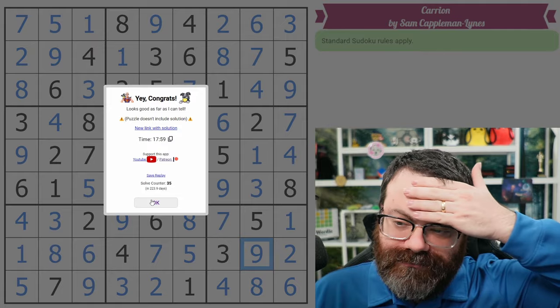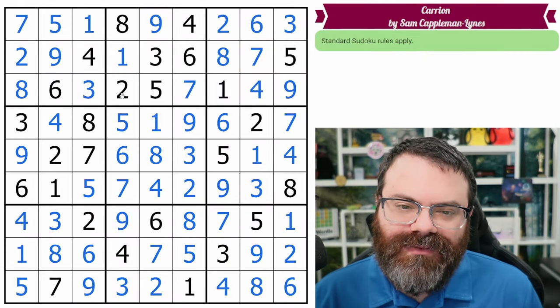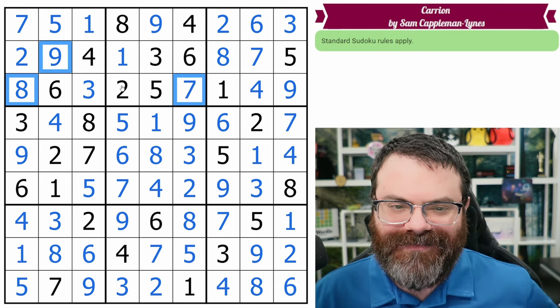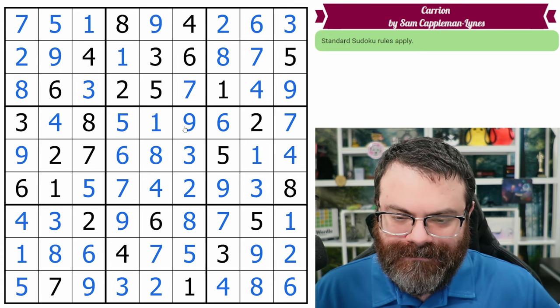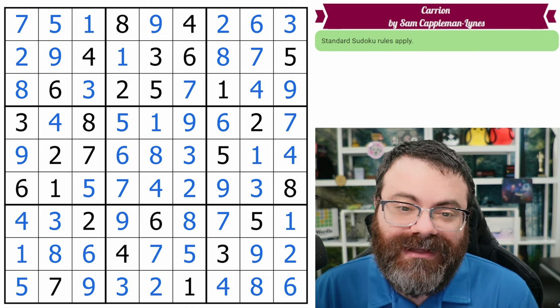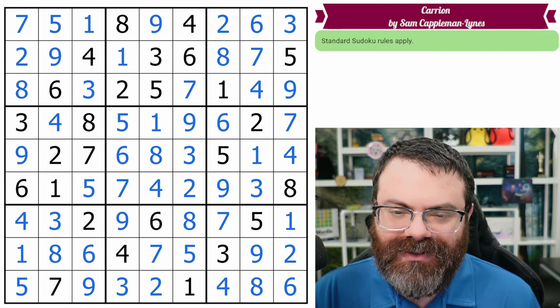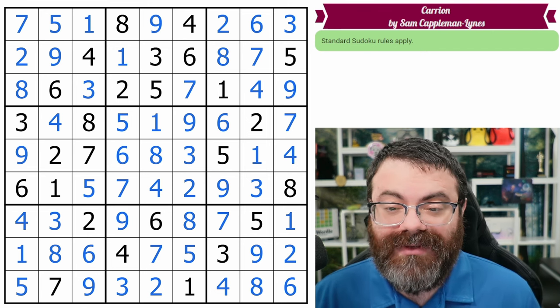Cool puzzle! It seems like there was only basics after we found the XYZ wing, and then we found an XY wing out of it. Not sure if the secondary XY wing was needed, but it was fun. Thanks Sam for letting me do this puzzle — this was very cool. Hope you enjoyed it as well. If you did, leave a like, subscribe, and a kind comment below.